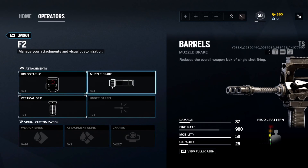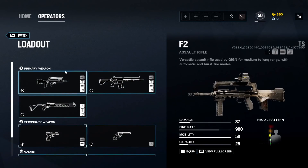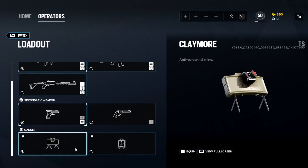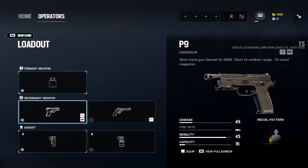Twitch is one of the guns I really need a muzzle brake on. Most guns get a flash hider, but the vertical recoil on Twitch is insane — the muzzle brake is very noticeable here. Holographic and vertical grip. For the secondary, I go with the P9 for the fire rate over the revolver, muzzle brake. Claymore for the gadget.